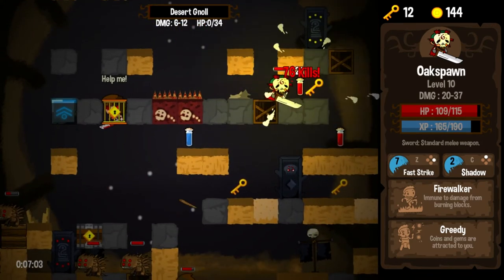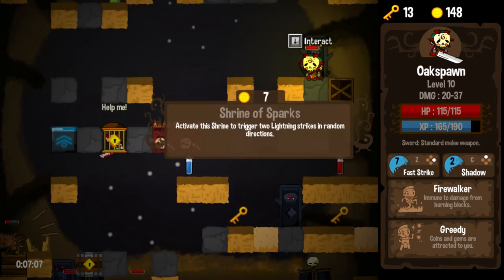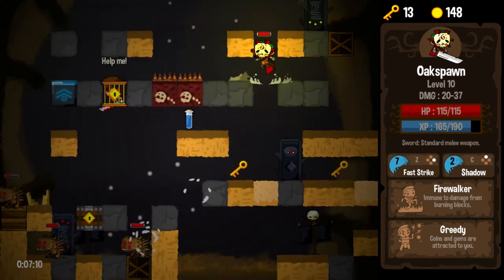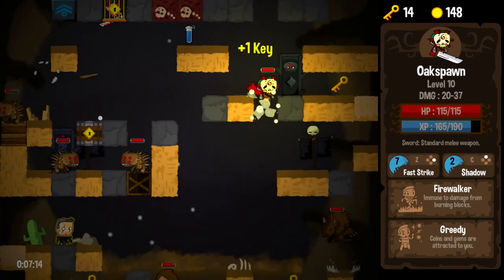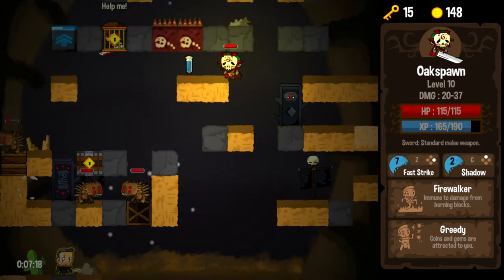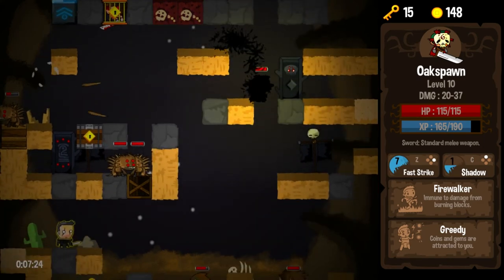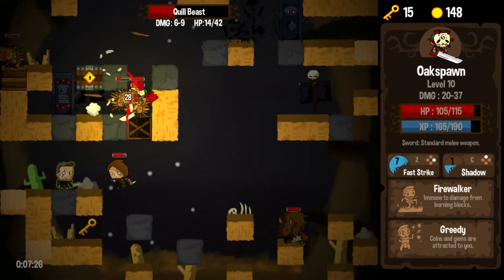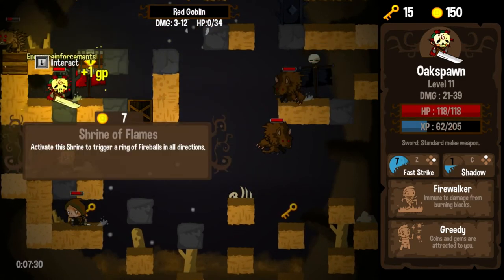A couple of werewolf fellas here — probably could have used a Shadow there, but oh well. So the blue vials — I believe those actually restore ability points. Let's test it out — I'll hit Shadow and then collect it. Nothing happened. So maybe I don't know what those do. Let's not die. Okay, that's good. Thanks for not dying. Fireballs, fireballs, fireballs. No.